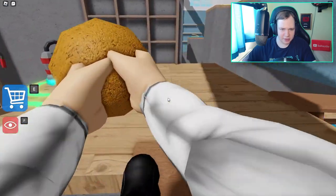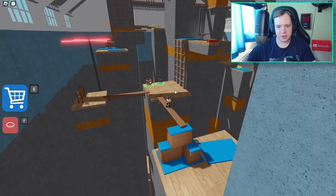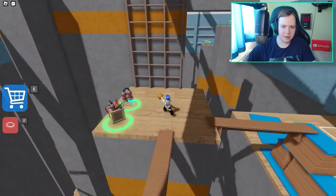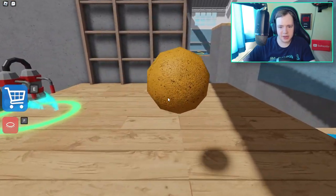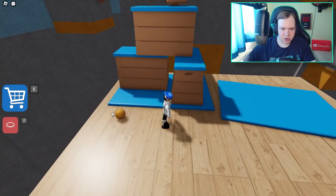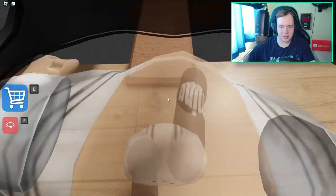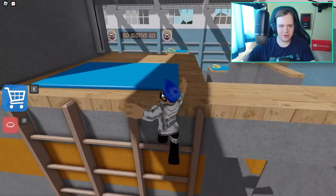Right, we have these balls again. Where do we need to throw these? I guess we need to go up here. I don't see any other way. I can't figure out where to throw them. Actually, you can go up without a ball. Oh, I see it now — we need to grab this and throw it up there. I didn't see that target at all. So that should mean this platform is going now.